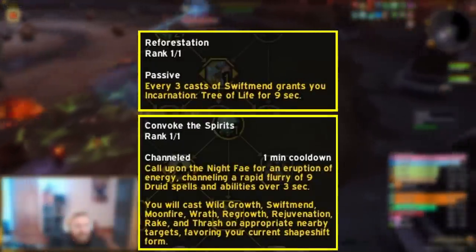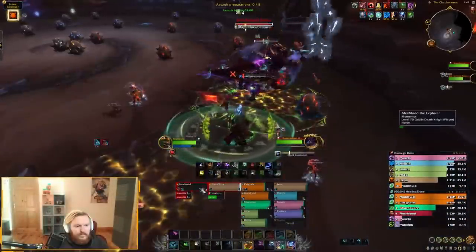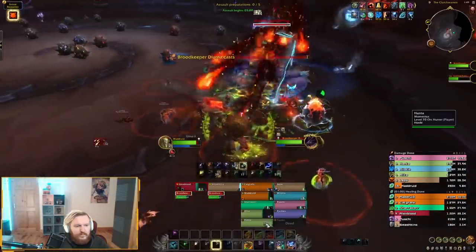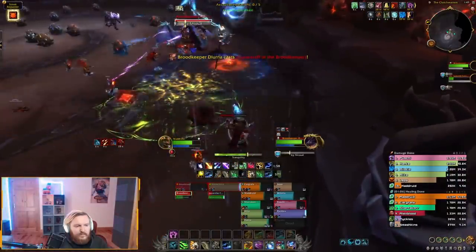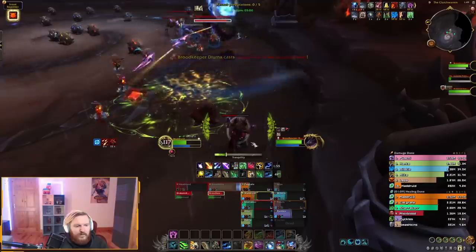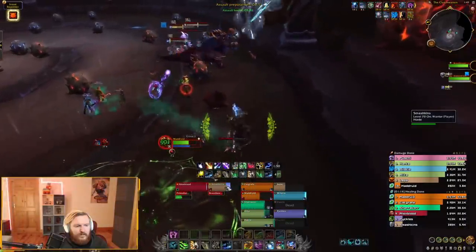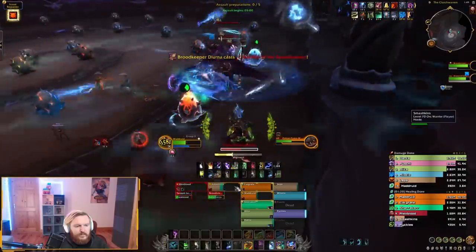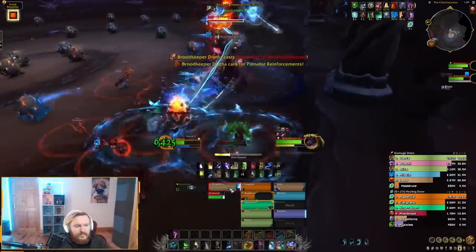Even though you could probably do good HPS as a Resto Druid just pressing buttons randomly, the difference between a bad Resto Druid and one that actually maps out cooldown usage is going to be huge. Resto Druid is somewhat difficult in this overall list, but I think it's a lot easier in mythic plus than in raid situations. In raids it takes a lot of practice to execute the perfect ramp. In mythic plus, your passive HoTs or healing over time abilities often cover the healing requirement.